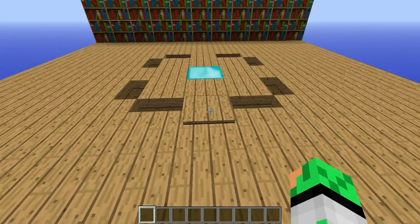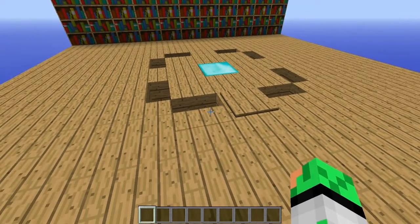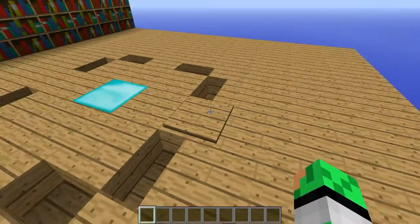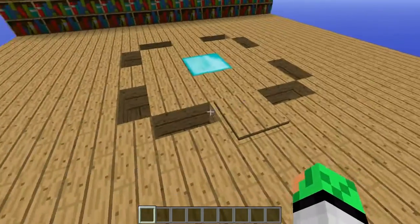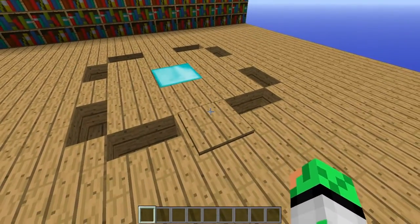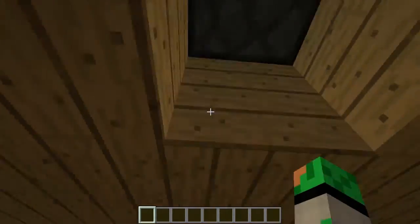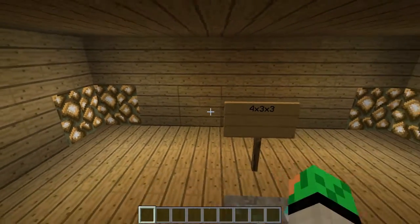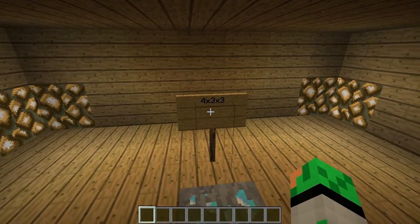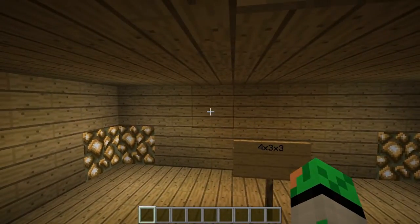All you have to do to activate this device is stand on this pressure plate here, but of course you wouldn't use a pressure plate if you wanted this to be secret. The wooden pressure plate kind of does blend in with the oak wood here, but you could hook this up to a trip wire or even a redstone torch key or whatever you like. All I have to do is step on this pressure plate and I fall straight down. It's a very cool contraption. The really awesome thing about this is it's only 4x3x3, which is extremely small for this type of device. Let's look at the redstone behind it.